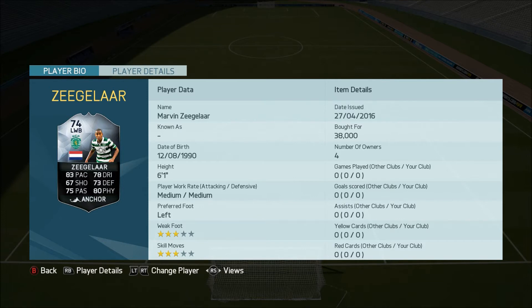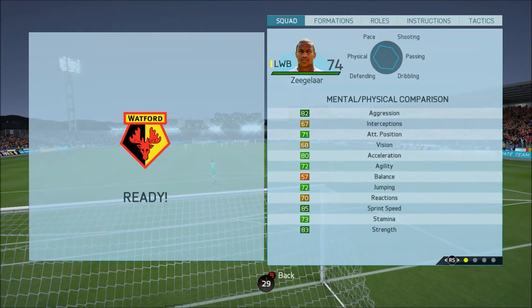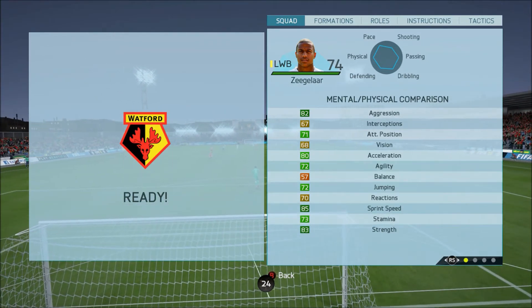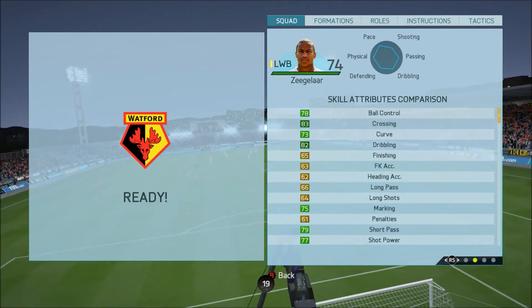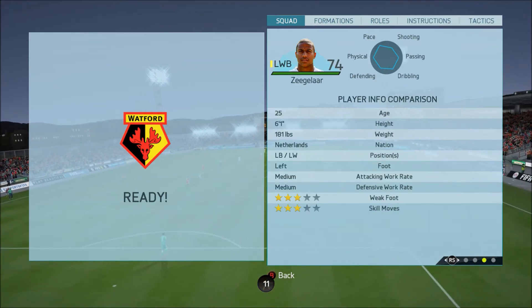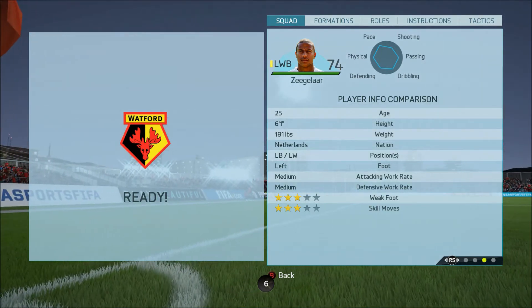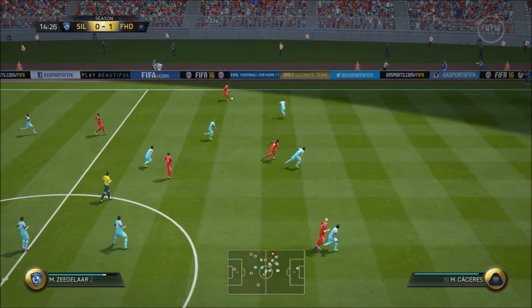He has 83 pace, 78 dribbling, 67 shooting, 73 defending, 75 passing, and 80 physical. When we go to have a look at his in-game stats, they continue to be amazing — look at those mental and physical. The first thing you notice is this guy, looking through his mental and physical as well as his skill, has incredible stats for both defensive and attacking areas, which is incredible because obviously he starts off as a left back. He has medium-medium work rates, which was incredibly noticeable because this guy was desperate to get up and down the pitch as much as he possibly could.